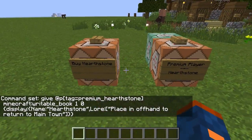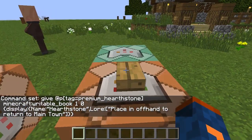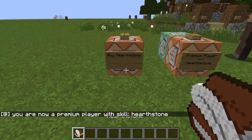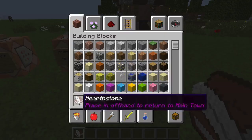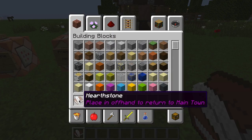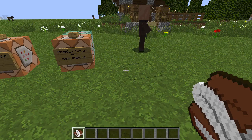So what is the hearthstone? The way I have it set up here, it's a writable book with some lore on it. It says 'place in offhand to return to main town' and it also has the custom name 'Hearthstone.' This can be any item with any name and any lore text you want — this is just how I have it set up for this tutorial.